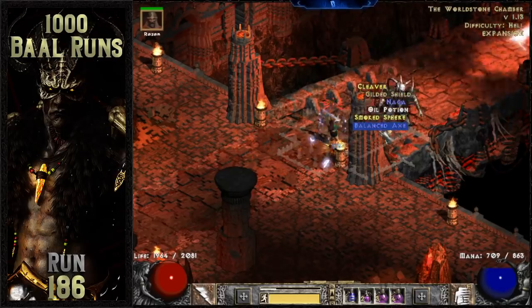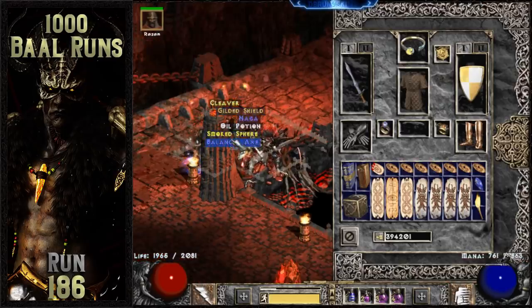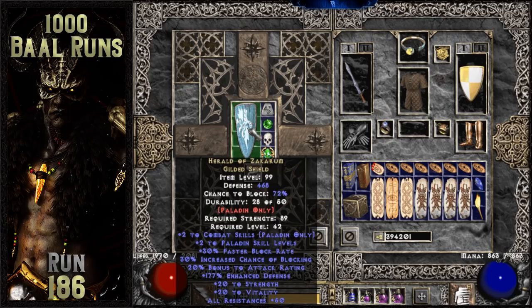My favorite class-specific item drops 11 runs later. The Herald of Zakarum is one of the most versatile items in the game. While it may not necessarily be the very best in slot item for specific paladin builds, it's still an excellent choice for zealers, hammerdins, and even smiters.